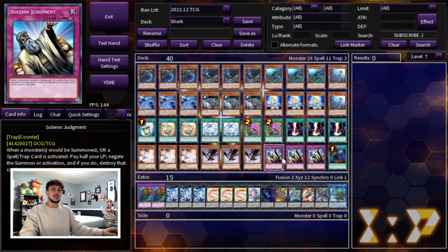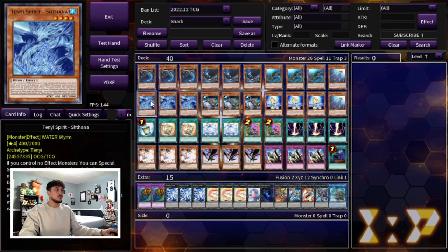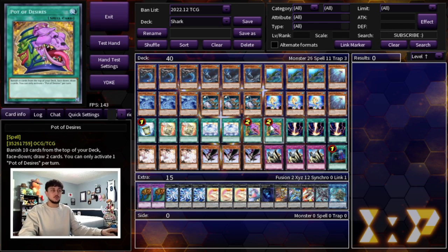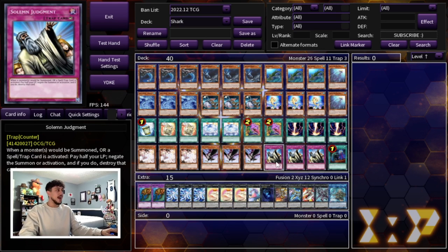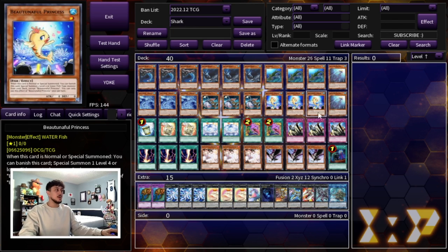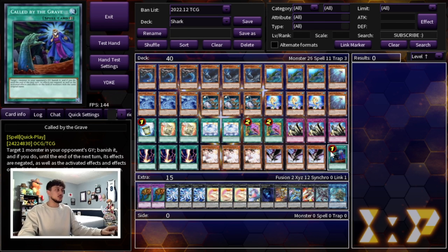Then we're playing three Solemn Judgment. I want to go first in this deck and Solemn Judgment is really important because Dark Ruler No More is a real thing in this format and so is Evenly Match. You can put up negates to stop Evenly Match, but stopping Dark Ruler is tougher, so Solemn Judgment is really good. If you set up two or three Totally Awesomes, Dweller plus two Toads, or Draco Future plus a Toad, you really want to protect that board and Solemn Judgment is just the best protection. That's why we're playing three Solemn Judgment, and that's it for the 40-card main deck. The core from Solemn Judgment upward isn't going to change much - everything below can be changed depending on the format.